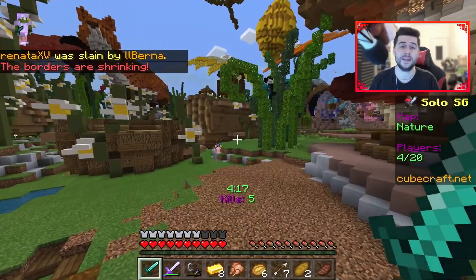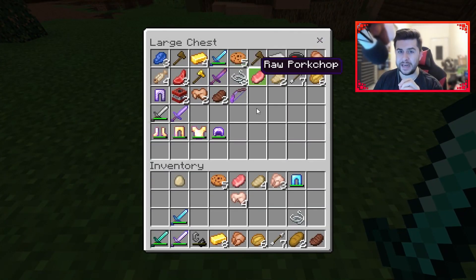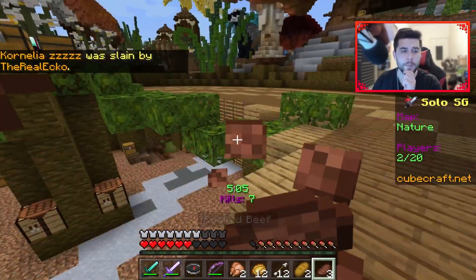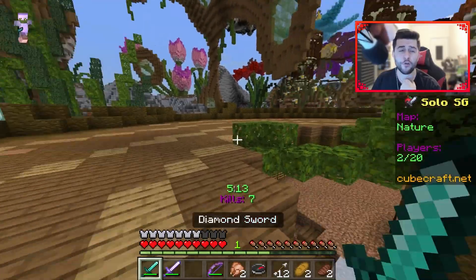Minecraft Windows 10 is a little more demanding compared to the Java version. The minimum requirements for Windows 10 are: OS Windows 10 version 1703 or higher, architecture ARM64 or x86, RAM 4 gigabytes, CPU Intel Celeron J4105 or AMD FX-4100, video card Intel HD Graphics 4000 or AMD Radeon R5 with DirectX 12, feature level 11. Doing a side-by-side comparison on RAM: Java's minimum is 2 gigabytes, while Bedrock Windows 10 minimum is 4 gigabytes.